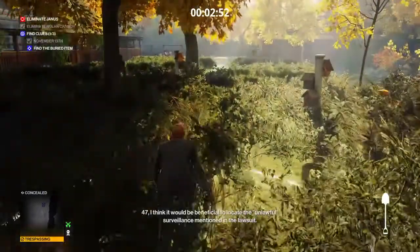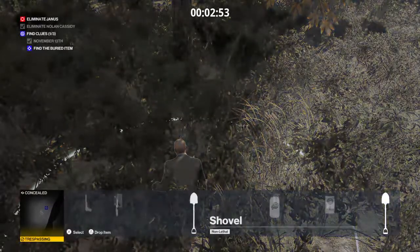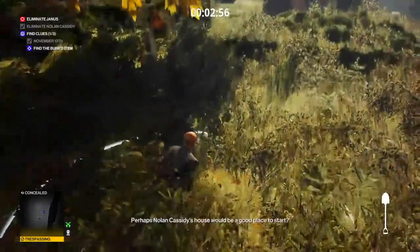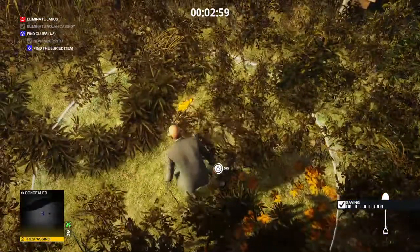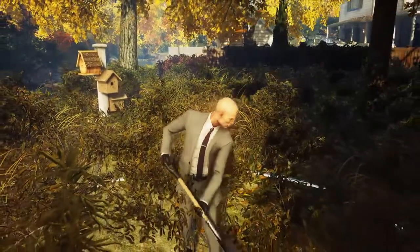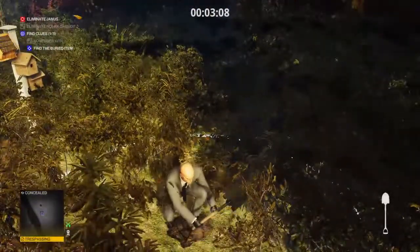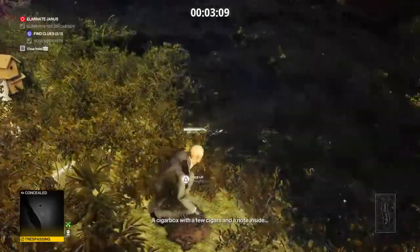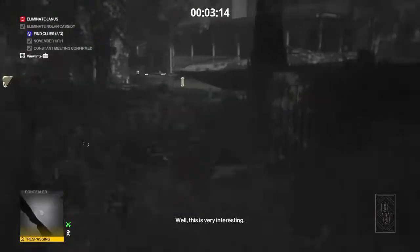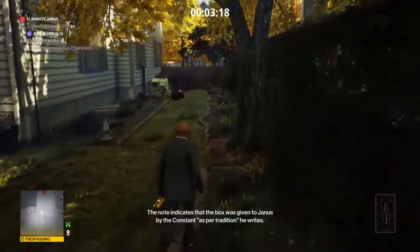We're going to drop our briefcase right around here because you're not going to be able to use the dig animation if you have the briefcase. As soon as you get the animation for the dig, you don't have to worry — when you're in this animation you cannot be spotted. So as long as you crouch right away afterwards, you're good. Go ahead and pick up that cigar box, drop the shovel, run back, grab your briefcase, and we're going to take this way out of here. Very nice and easy — we got two out of the three clues already.